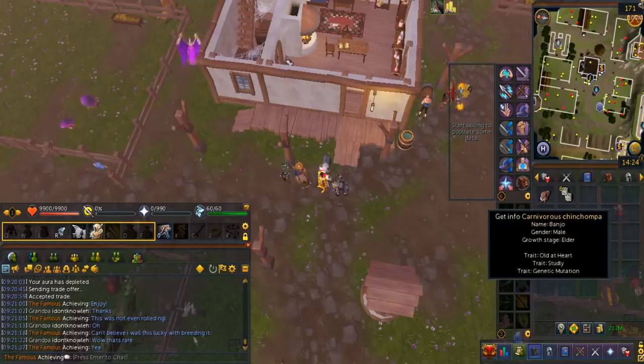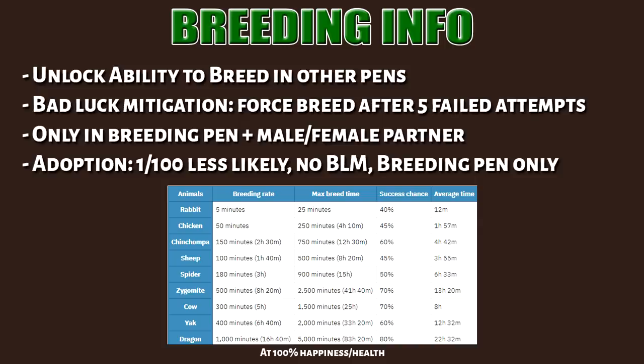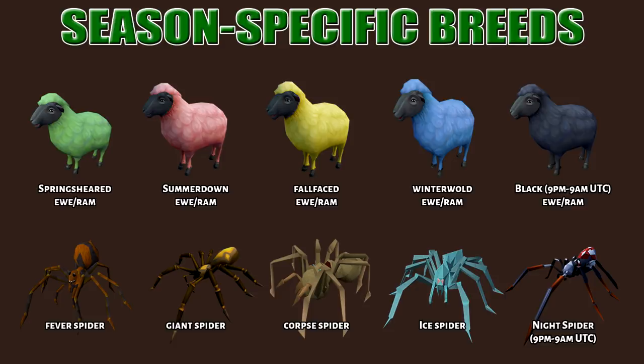Animals can reproduce, just like in real life. This requires a male and a female, either at adult or elder stage. Animals of different breeds can crossbreed if they are the same animal type. They can only breed in the breeding pen at first; however, you can unlock the ability to breed in every single pen, which will cost you beans. Every animal has a breeding cycle and success rate, assumed at 100% health and happiness. An animal will force breed after 5 failed attempts — this only works in the breeding pen, and the partner must be male to female. At a specific season or nighttime, some animals can be bred, and luckily you do not have to wait all 12 months.